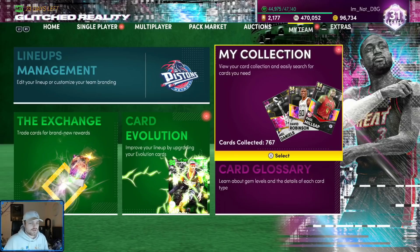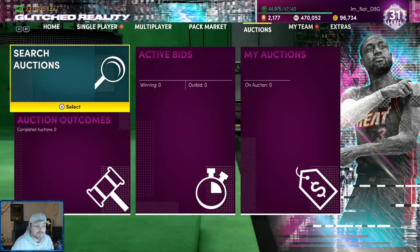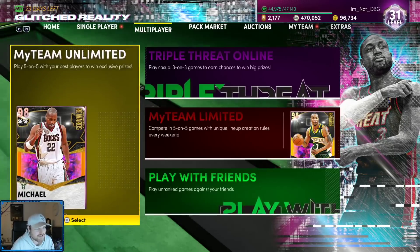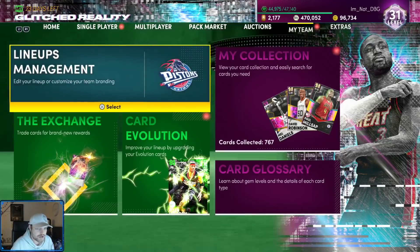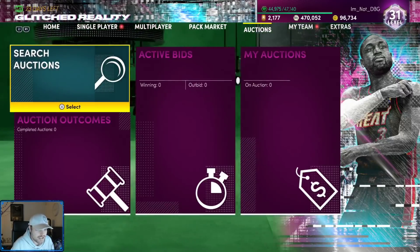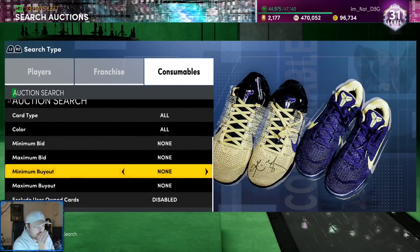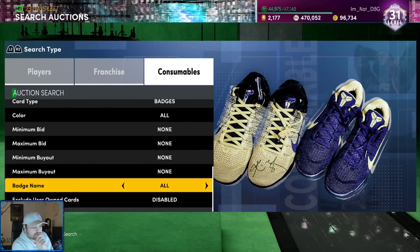Now we're going to get on to the five things. The first thing that makes absolutely no sense — and there's no rhyme or reason to this — is why are the badges not in any sort of order? Look at this. You start off with Catch and Shoot, then Corner Specials. I know we have Acrobat, which begins with A, so they're not in alphabetical order.